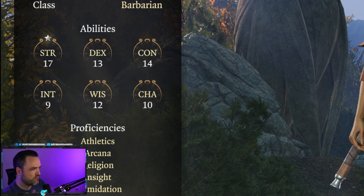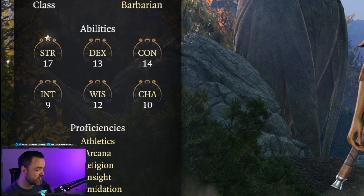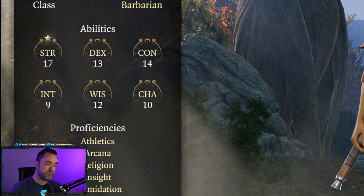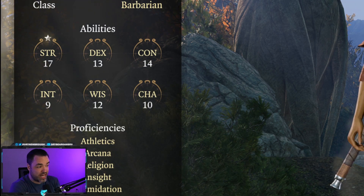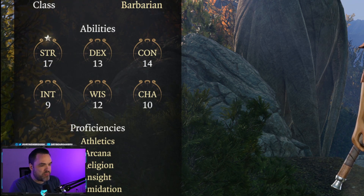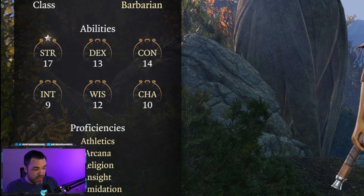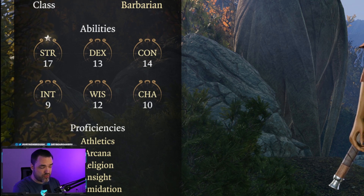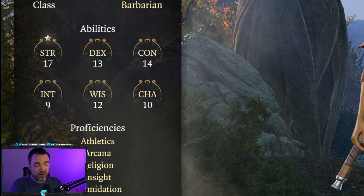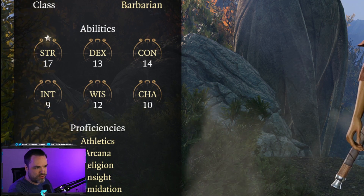Let's start with the core stats that come with every character and what they mean. You can think of them as a roleplay aspect and also as a game design calculation aspect. Strength is exactly what you think it is — your physical athleticism and raw power that come from using your muscles and your body's physical form. Most melee weapons in the game are strength-based, which means that if you're looking to use a martial weapon of that kind, more strength is going to make those weapons more effective.